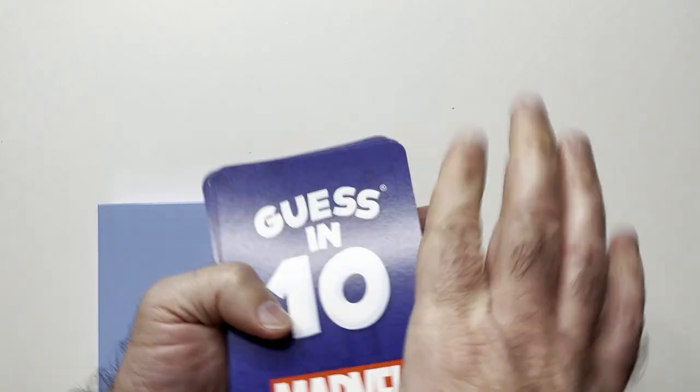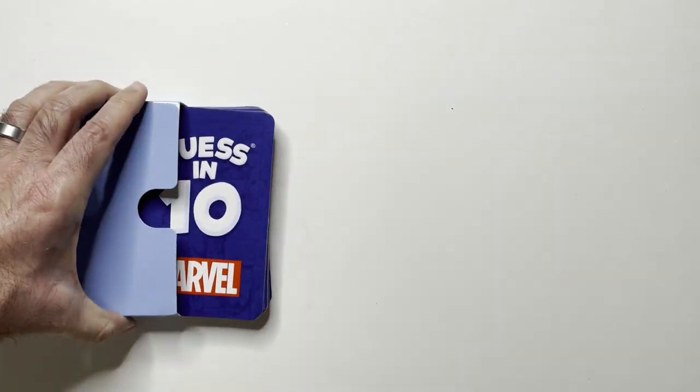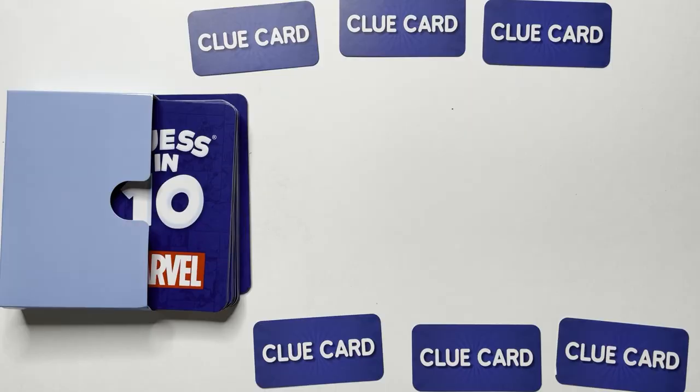In game setup, you take the main deck of 52 cards — character cards you'll put them in here. You'll deal out three clue cards to each team or player. The youngest player goes first.